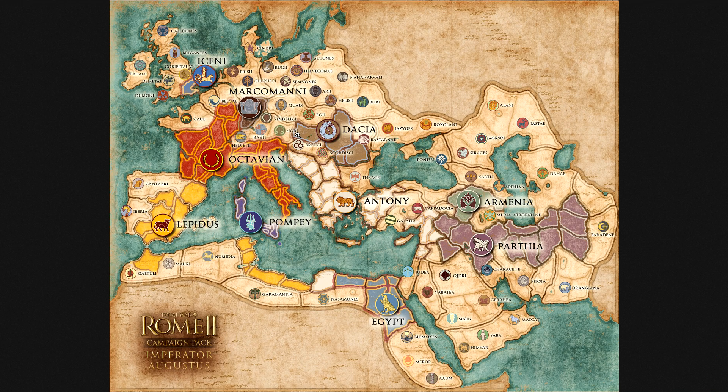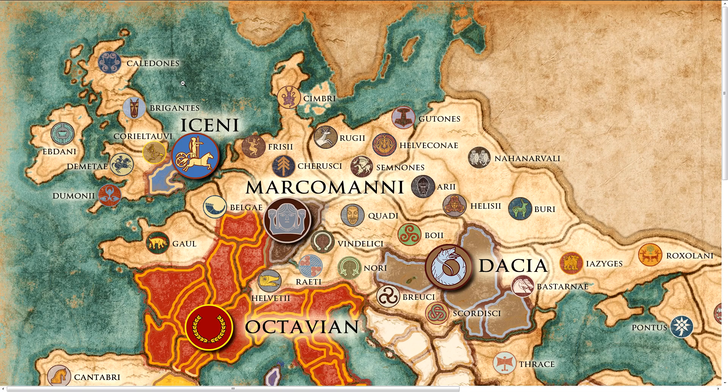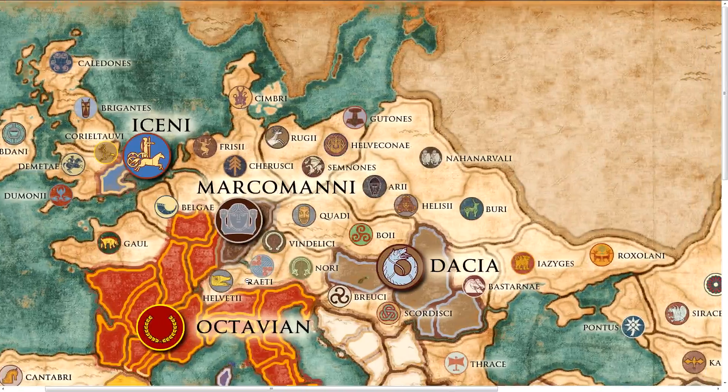So that makes up for 10 playable factions, which is quite a lot — the most in a campaign faction you will see yet, so that's really cool. Now let's take a look at the campaign map in general. We'll start off here at the side. You can already see that Britain has one more region. The Abdaani, Caledonis, Brigandes, Iceni, Demetai, and Dunoni were already there, but now we have the Coriel Tovi as well, which means there will be an extra region in Britain — an extra competitor to take control of the isle. More regions in Britain is always nice.